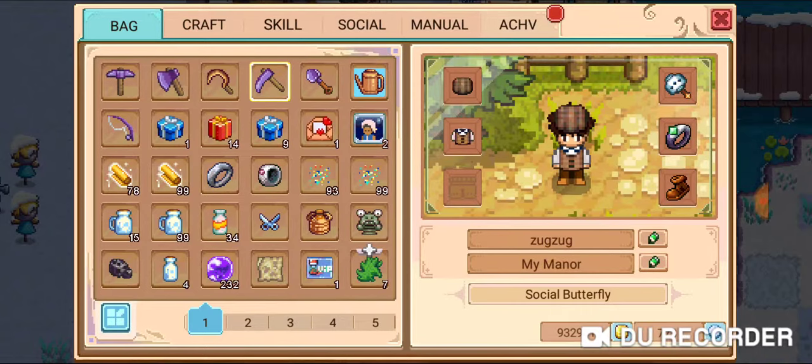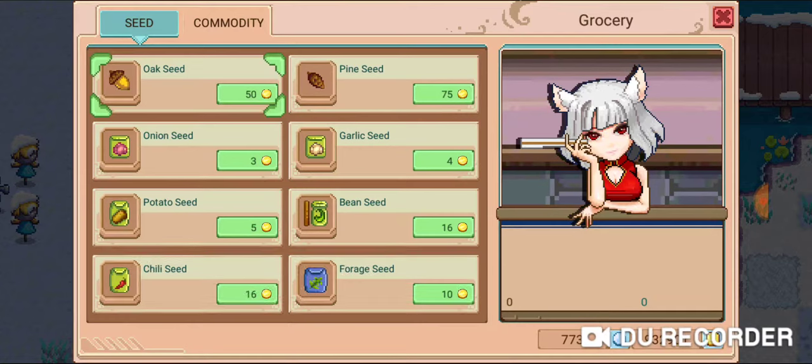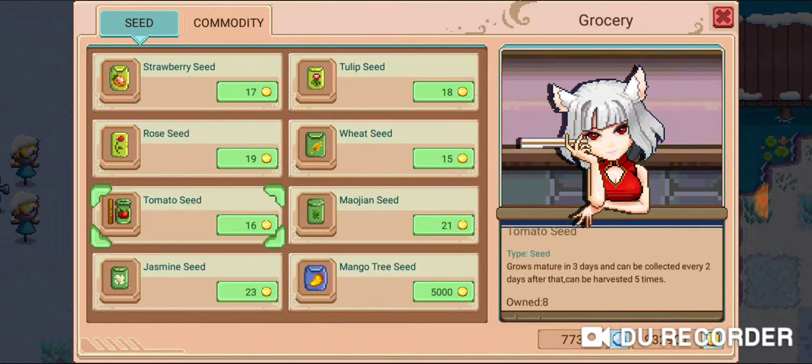The first thing is the obvious farming method. If you do a grid to plant tomatoes, it's a really decent cash crop. Tomato seeds are 16 gold each, they grow in three days, you can collect them every two days after that, and they can be harvested five times. The return on investment is substantially more than the investment itself, so it's something to really keep in mind.